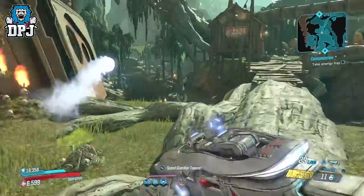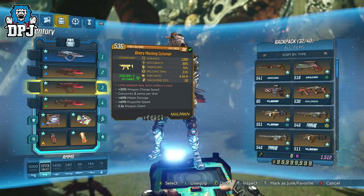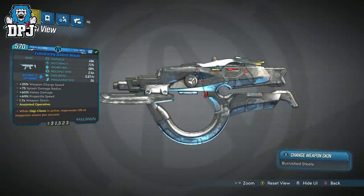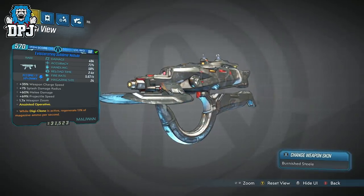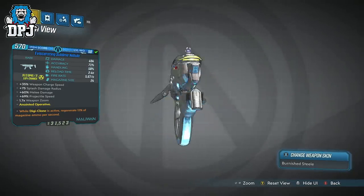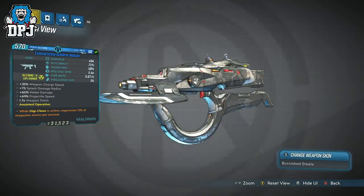The Cutsman comes in multiple variants and I myself do have multiple variants of it. Being a person that checks every weapon, I came across a world drop SMG called the Nebula. Noticing those distinctive blades attached to the front of the weapon, I always thought of this as a low budget Cutsman — a weapon for lower level guys to use until they find a Cutsman. I really paid no true interest in it in those early days. Since I've taken more notice of rare and epic weapons, I was on the lookout for this weapon to give it a chance. I found this version called the Eviscerating Sublime Nebula, and luckily for me it was anointed to Zane.